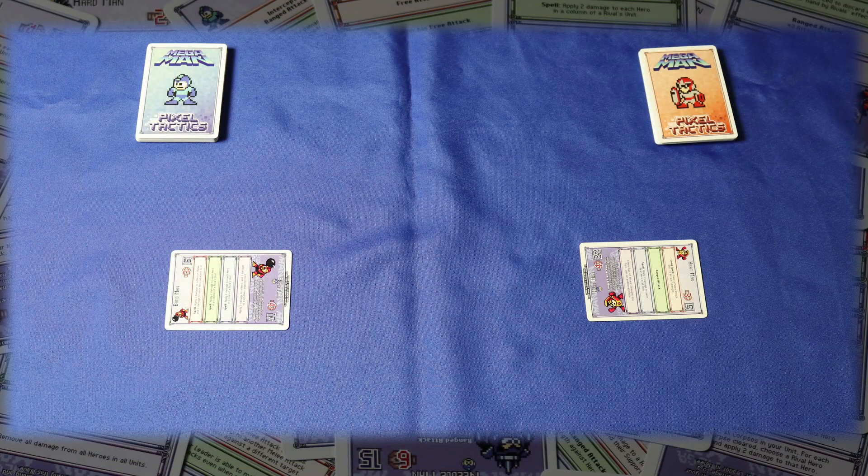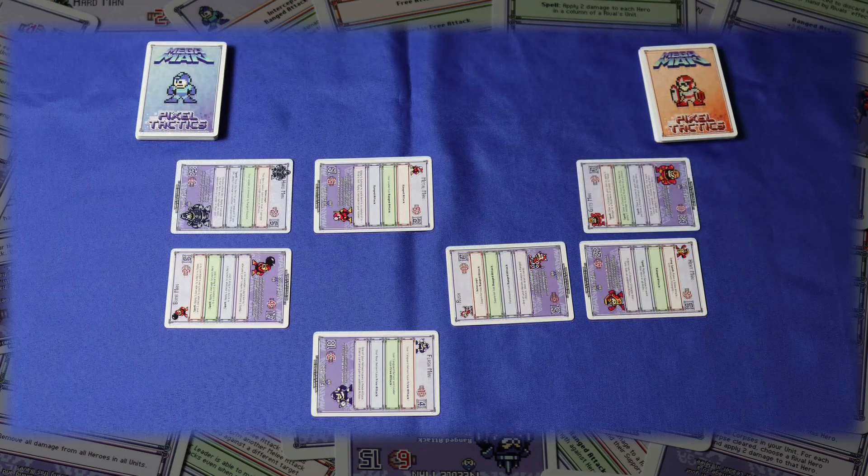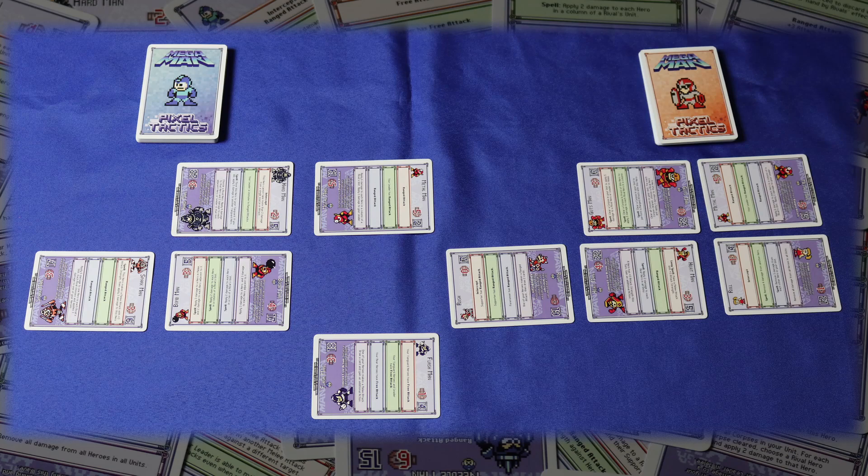The first round of the game is the ceasefire round. This allows players to set up their starting forces without being attacked. Each round of the game, including the ceasefire round, is played in three waves, starting with the vanguard — the area in front of your leader — then the flanks beside your leader, and finally the rear behind your leader. Starting with the first player, you'll take two actions with your vanguard. For the most part, you'll just be drawing cards or recruiting heroes during the ceasefire round, each of which takes one action.